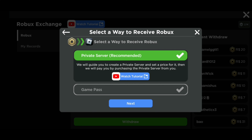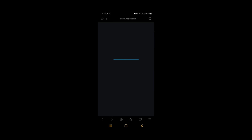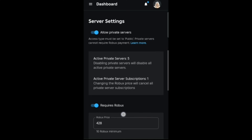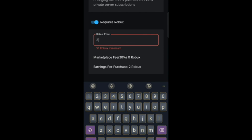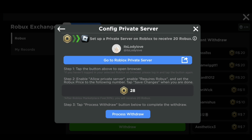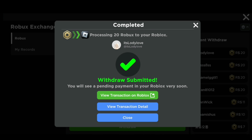Now for the final step — this is the amount of Robux you earned, memorize it and click this button. It will take you to your Roblox account on Google to make a private server. Scroll down and click Allow Private Server. Activate requires Robux and enter the Robux number you earned. This is the Robux amount you will receive. Click Save and go back to the app. Finally click Process Withdraw — and there you go, Robux exchange complete. Click this button to view the transaction.